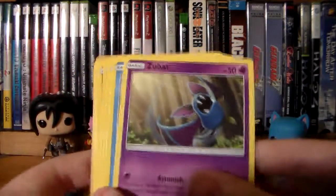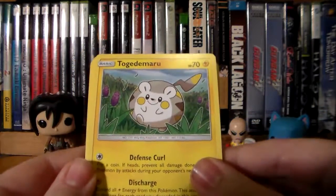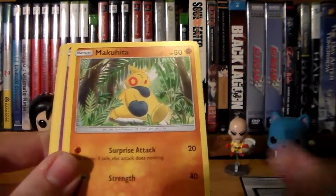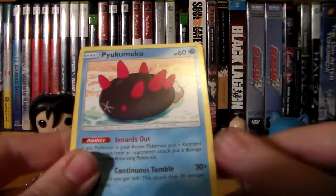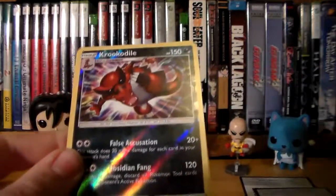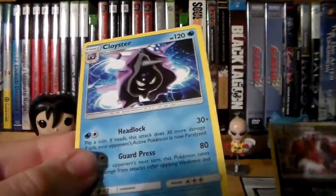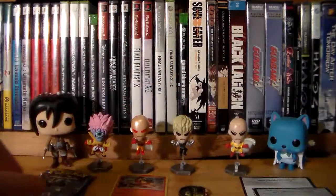So we have Zubat, Popplio, Togedemaru — I don't know how to pronounce any of these yet, I'm still new to Sun and Moon. We have Shelter, Makuhita, Fire Energy, Hypno, Switch. Pyukumuku — I totally butchered that. We have a Reverse Crocodile — it's a Rare. And then our Rare is a Rare Coaster. We have two more packs, so let's keep going.